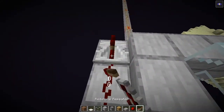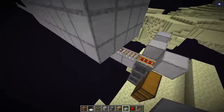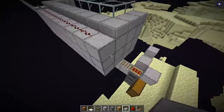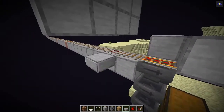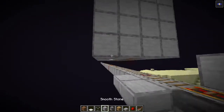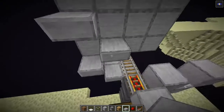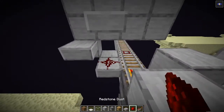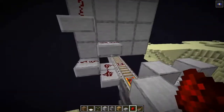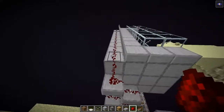Place a repeater here, and for this first module we also need to connect the detector rail to the first line of redstone. Place some temporary blocks to help connect the redstone like this. You can use slabs or glass so the redstone does a staircase pattern here.